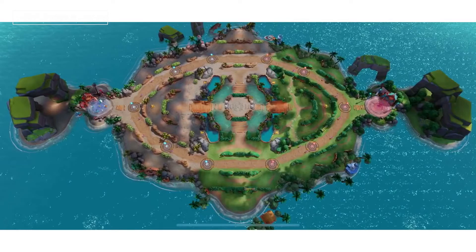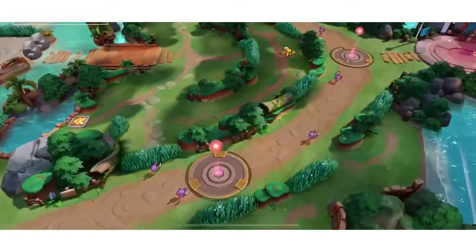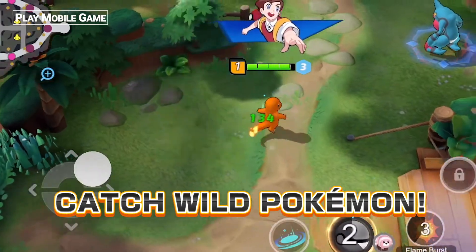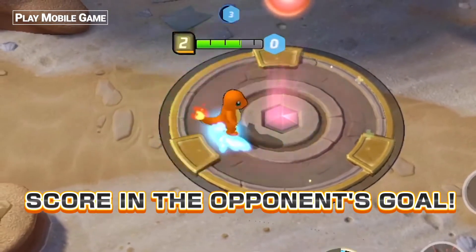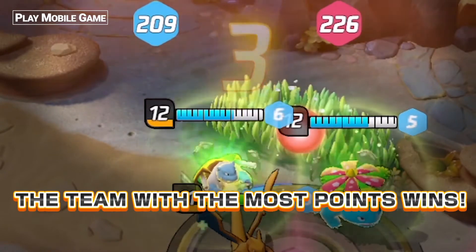This is the layout of the battle arena. Your team's side is on the left, while your opponent's side is on the right. On each team's side, there are a total of five goals, or scoring areas. Catch wild Pokémon that inhabit the field to score points. The goal of the game is to score more points than your opponents within the time limit.